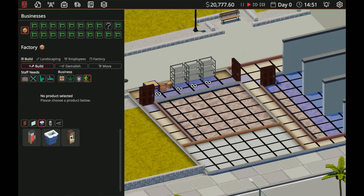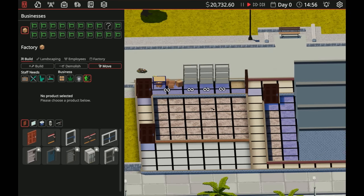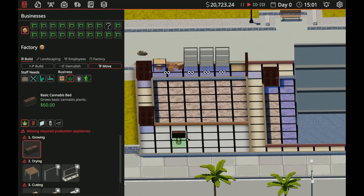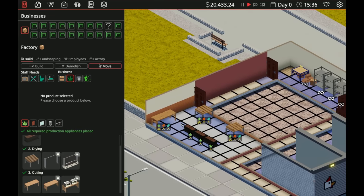We'll throw a corridor and connect it, grab a door on the left — that is our storeroom, good to go. Now let's go into our grow room. We need a couple of things here. We're not going to be able to hit the three-star stuff right away, so let's do one, two, and three plants. Then we're going to need a drying rack.